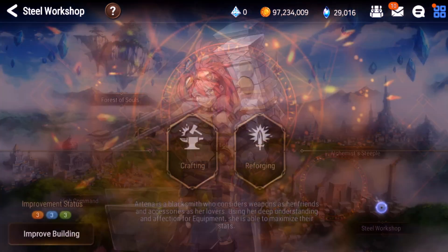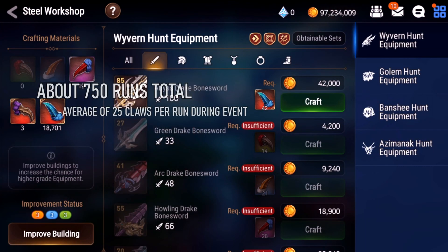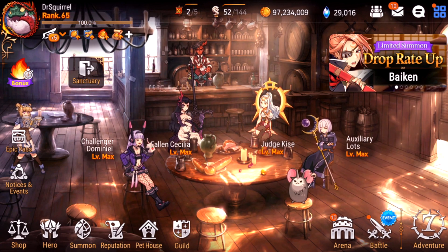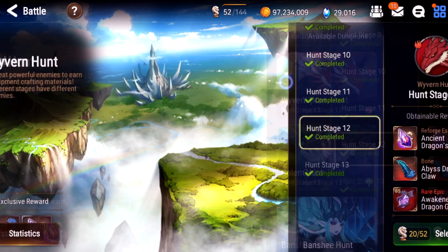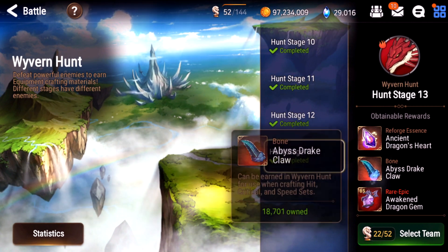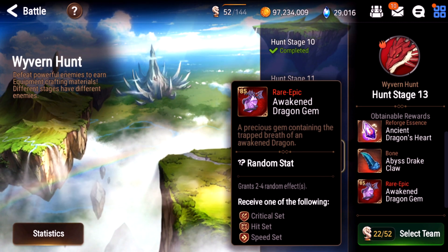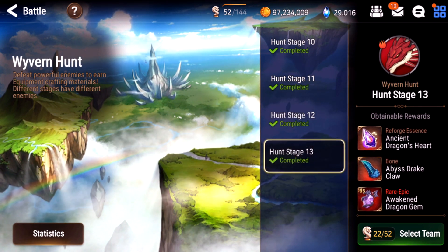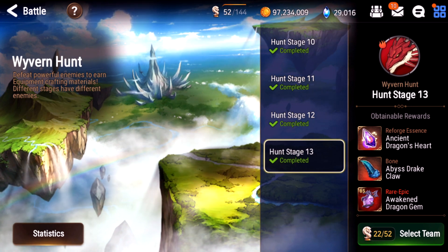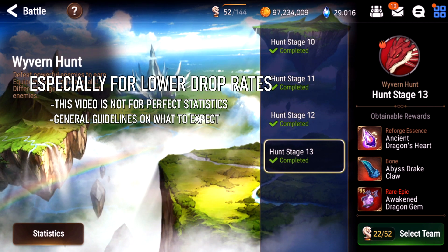So far I've ground out about 19,000 wyvern claws. Look forward to a video of me doing that soon. But what I'm going to do in this video is I did 10 sets of auto-repeats, 20 auto-repeats each, and I've collated all the data on what drops I've gotten to give you a sense of what items you would get from doing Hunt 13 all day. I did a lot more than 200 hunts but only took screenshots of 10 of them — so that's the data I have. I know 200 is not a huge sample size, so my data will not be 100% accurate, but it should be relatively close.